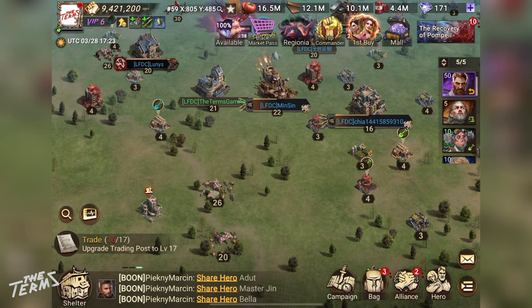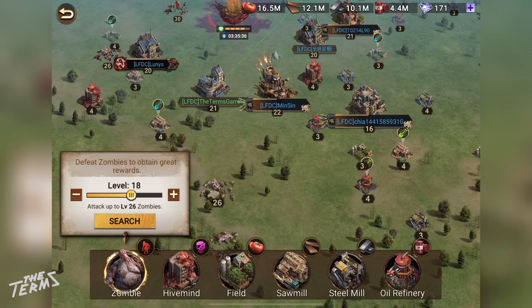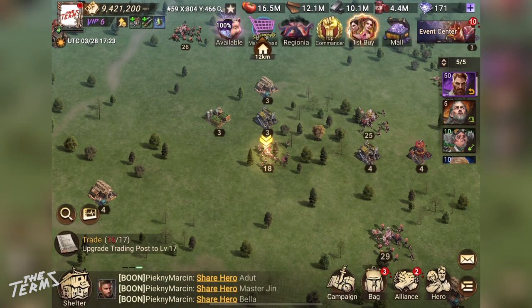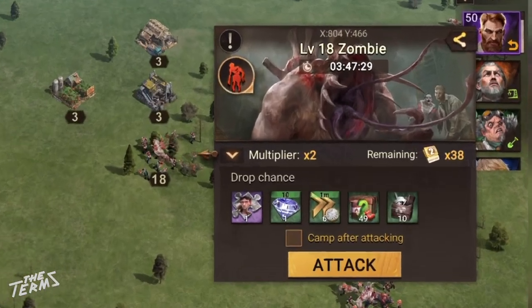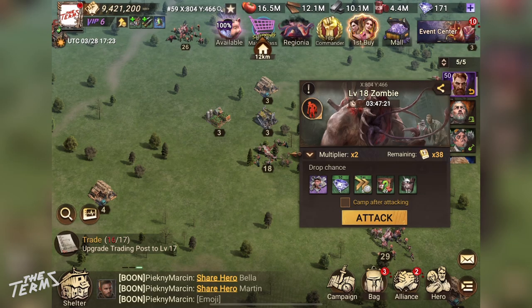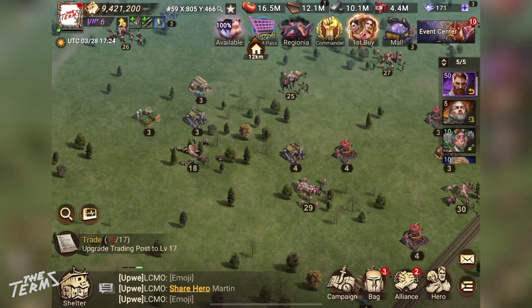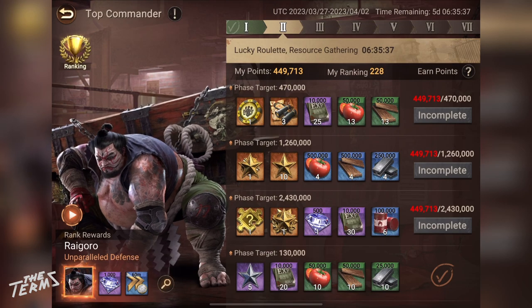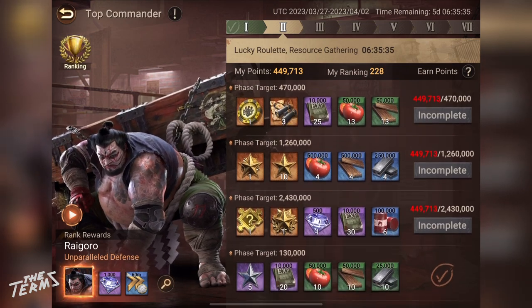You can get speed-ups from defeating zombies on the map. You can also get speed-ups by completing each phase on Top Commander Missions every day for a week.